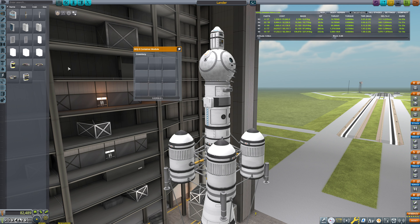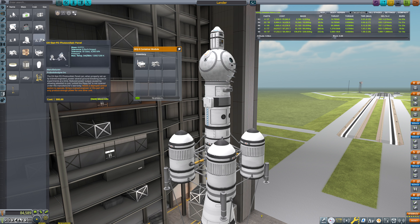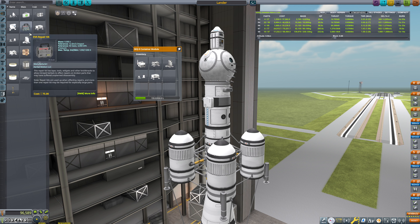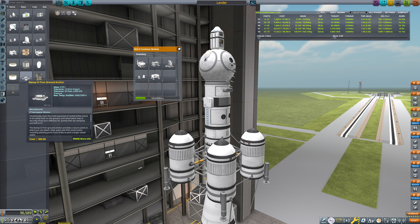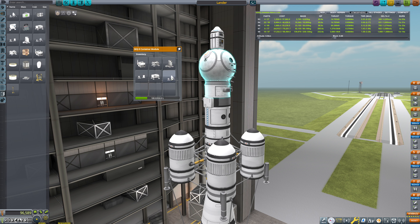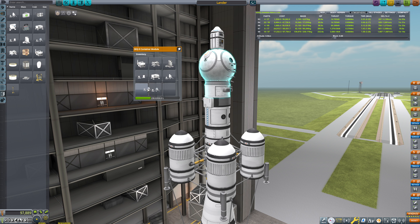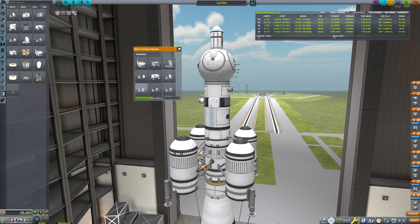Inside of the container module, we're going to want everything we need to set up an outpost in one single run. We're going to need an experiment control station, a weather analyzer, an ionographer, a passive seismometer, a GUABD monitor, and a communitron. Overall, we require one power for each of these — so that's six total power. Which means if we get a level-one engineer to set up the photovoltaic panels, six panels — or rather three each producing two power — would power all of these.